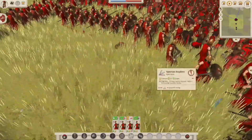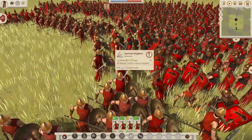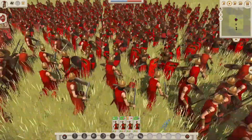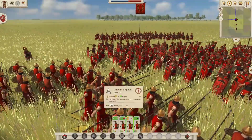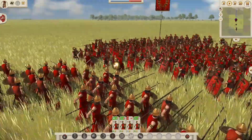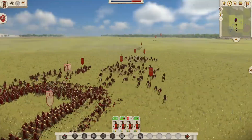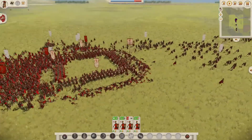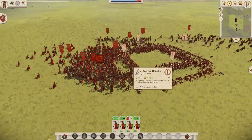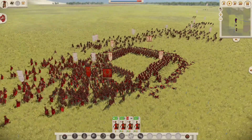The Romans have nearly broken through here — just one or two thin lines of Spartans defending the inner circle. And there's a mass rout from the Romans — that looks like about five or six units routing. Okay, yeah, that's them gone.